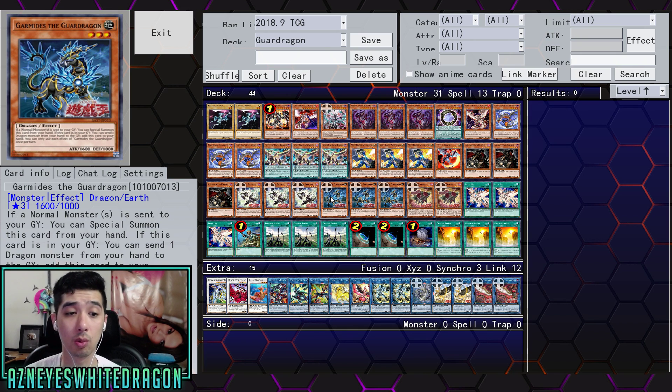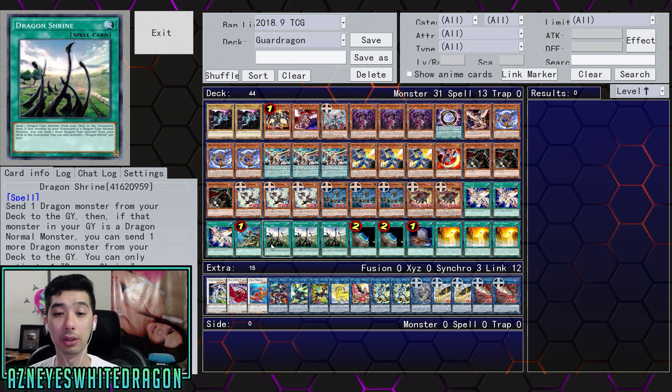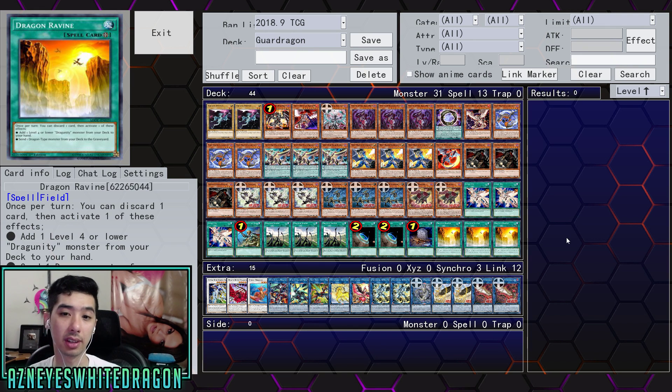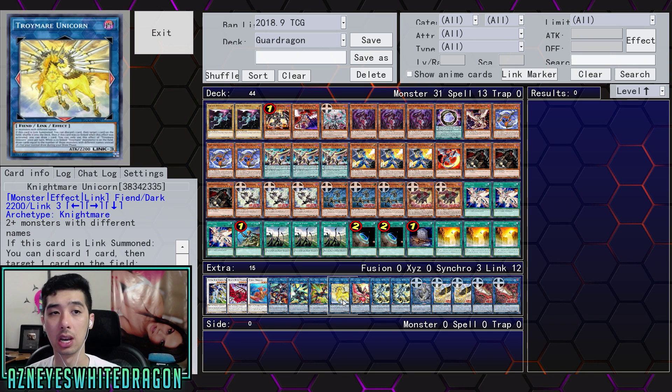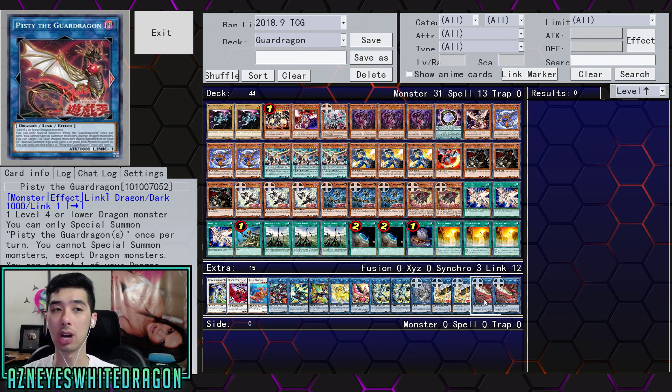Then we have Garmidius the Guard Dragon — one of the better ones. If a normal monster is sent from your hand to the graveyard, you can special summon this card from your hand. Most people playing Guard Dragons aren't running all the Guard Dragons — usually just this one or another depending on the build. Then two copies of Red Rose and three copies of Lovelock because this is the Horus build. We've got Reinforcement of the Army, three copies of Dragon Shrine, two copies of Terraforming, one Foolish Burial, and three copies of Ravine. For the extra deck: Crystal Wing, Black Rose, Coral, Boralode, Boral Sword, three Burst Blast Dragon, Unicorn, Phoenix, double Needlefiber, one copy of Gar Pain, two copies of Elfie, and two copies of Pisty.